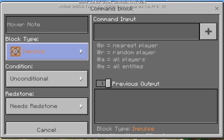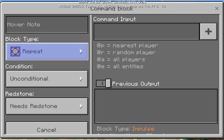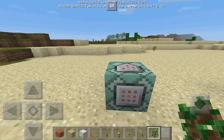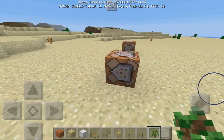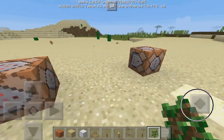Impulse is kind of just a normal command — it's as if you're executing just a normal standard command in-game. The chain one will actually only happen if the command before it actually happens. Repeat means that the command you make from the command block will continuously be repeating. If you change from impulse to chain, the command block changes color. If you switch to repeat it turns purple, and you can switch it right back to impulse.